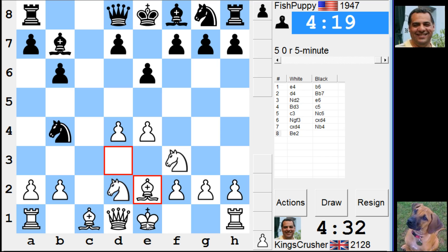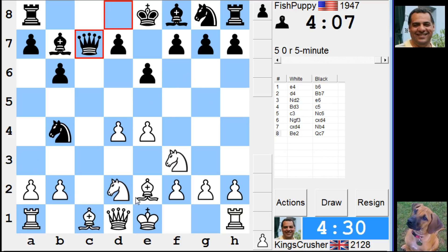It's a dangerous position. Nf6, e5 — he gets that d5 square. Might get some dark square grip. For example, e3 and Nc4 — some dark square grip.